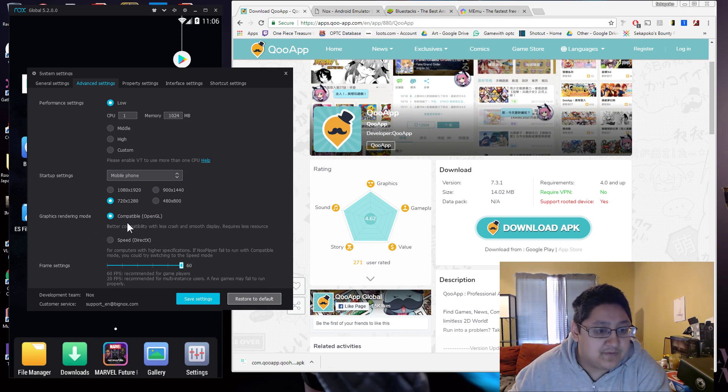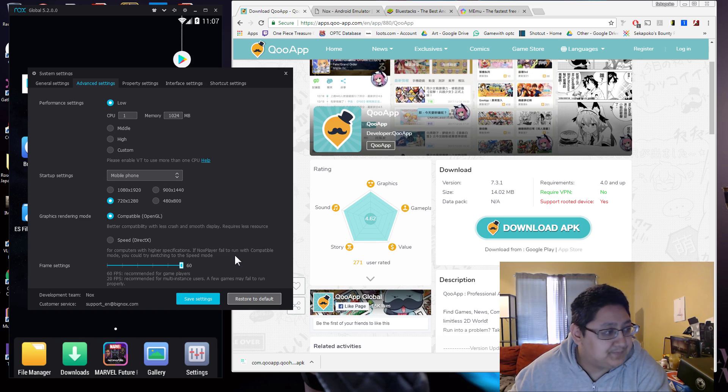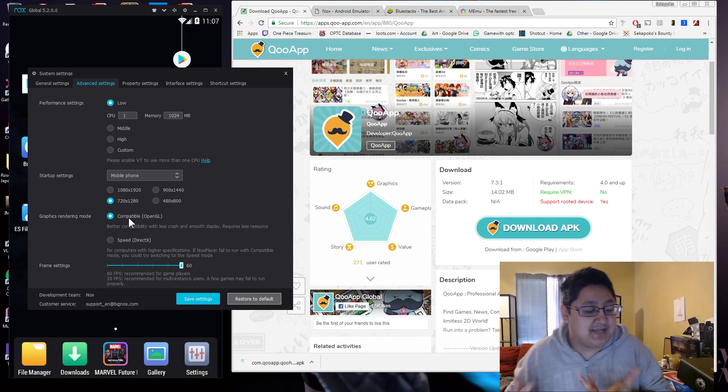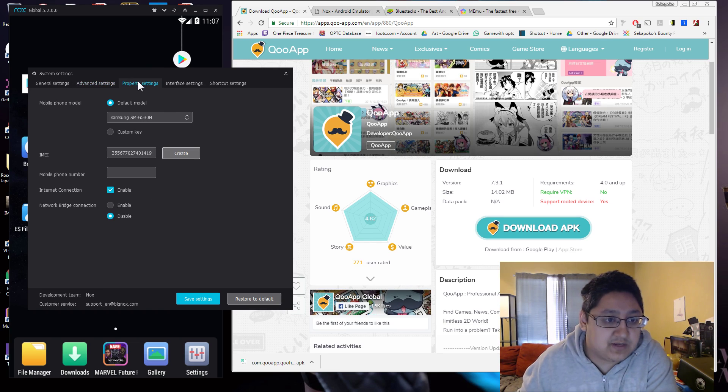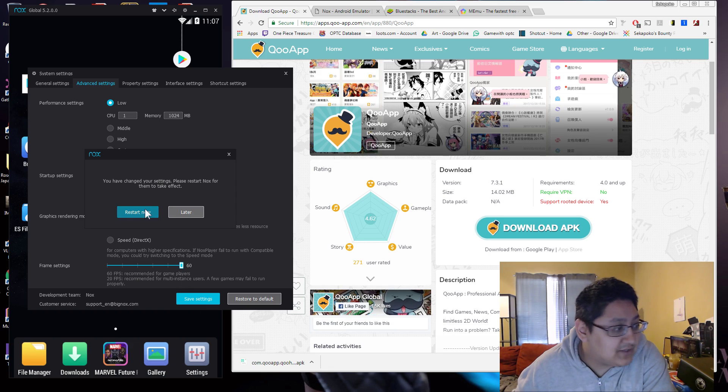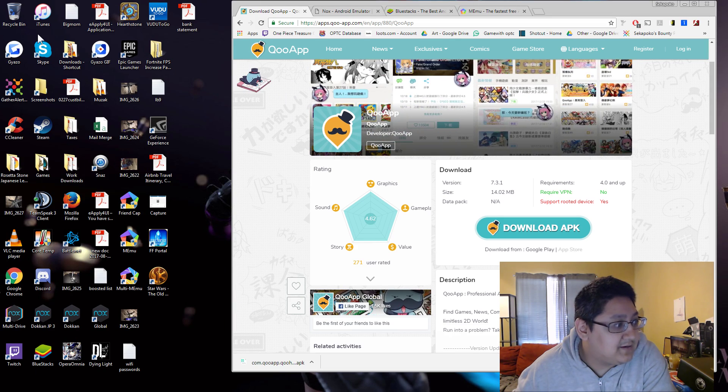That will definitely help you out. For graphics, I use Compatible OpenGL — this really depends on what kind of computer you have. You can use SpeedDirectX or OpenGL. I typically use OpenGL even though my computer is really good; I just find it better for Nox. For property settings, interface settings and shortcut settings, none of these really matter. So you save the settings and it's going to say you have to restart Nox — then you restart Nox and it'll pop back up again.